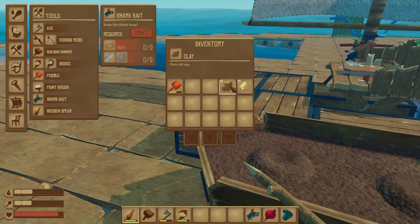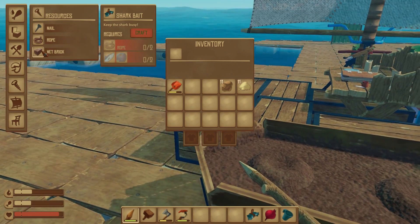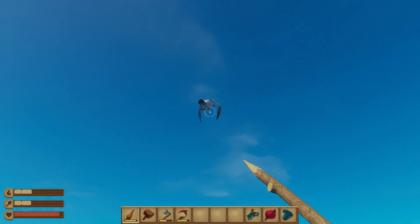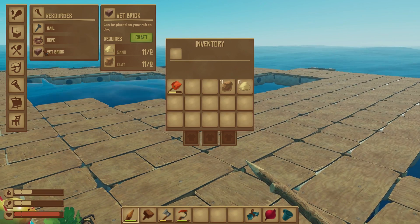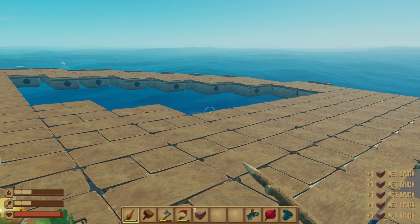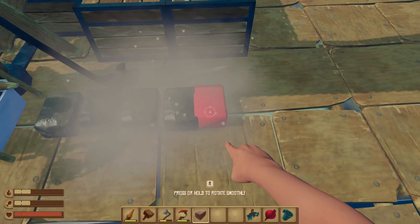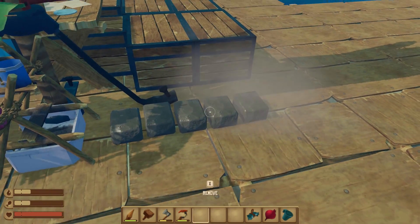We've got all of the clay and sand in our inventory. Let's make the bricks. Wet brick - get away from my crops! Let's make as many as we can. And we've got to place them down to dry. Five. Nice.